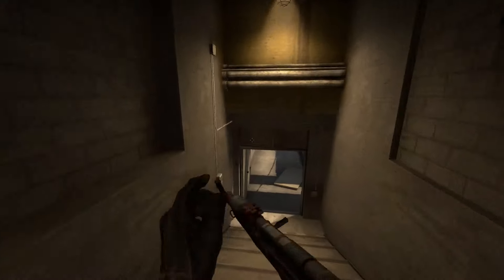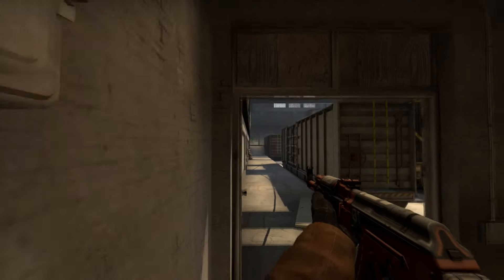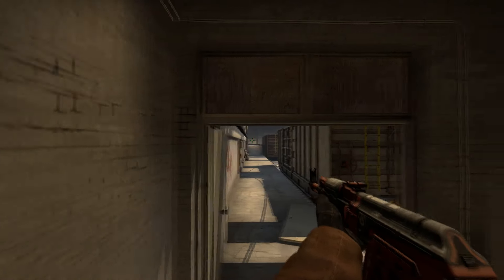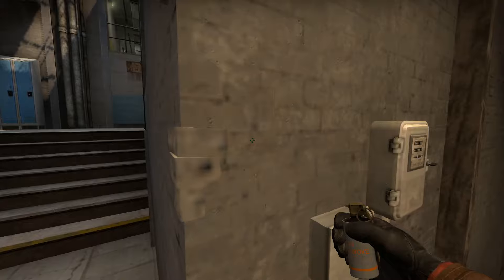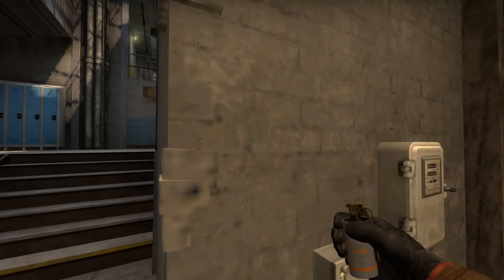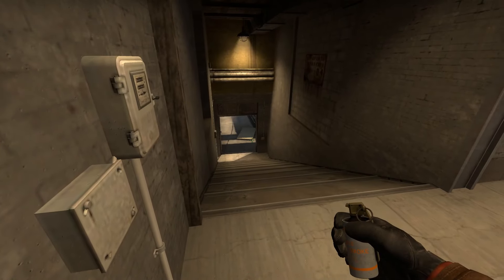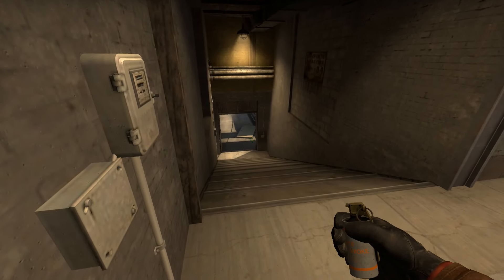So this smoke is basically going to provide you a small gap on the top side of it that allows you to peek into Z while being somewhat covered by the smoke. To throw it, there are a few ways, but the way I found it was to make this wall flat like so, find the bottom right corner of the door, and then aim down until you hit the shadow, and then left-click throw.